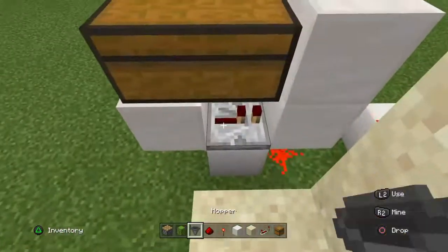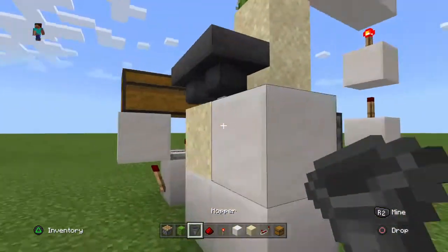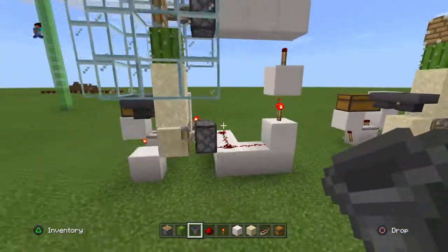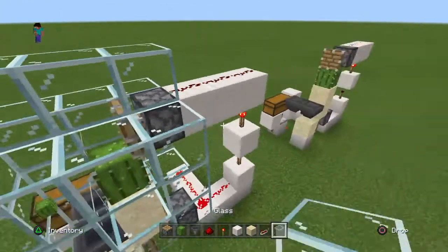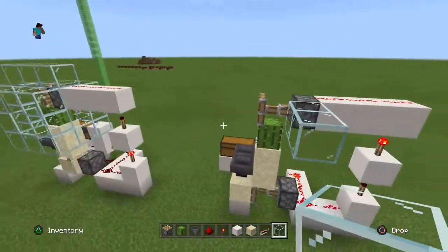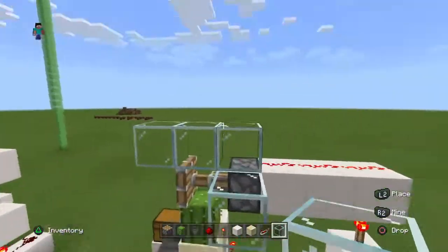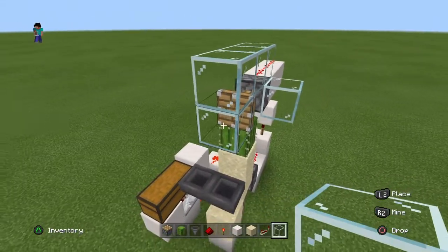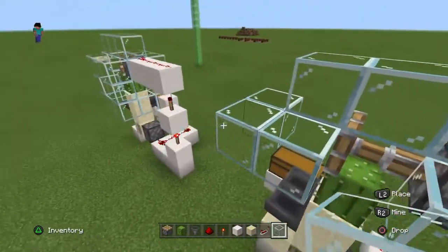Place a block to place the other hopper — make sure the hoppers are going into the chest so you can collect every item. And basically guys it's done now. We just need to cover up so we don't lose any cactus. Let's do it — just cover it up, it shouldn't be hard. I'm making this farm two blocks tall, talking about the cactus. I don't want to make it really long because it wouldn't work actually. Let's keep covering it up.